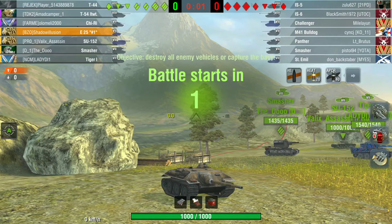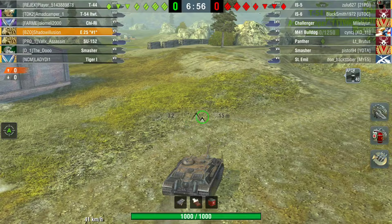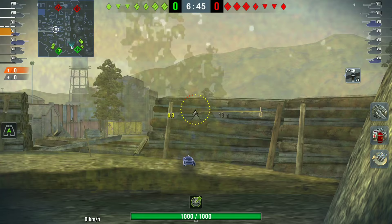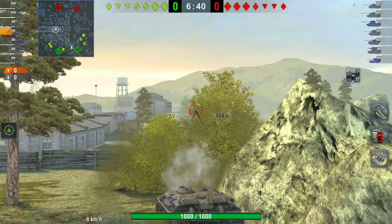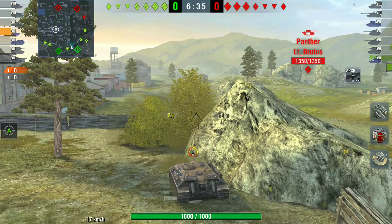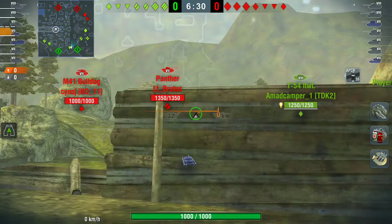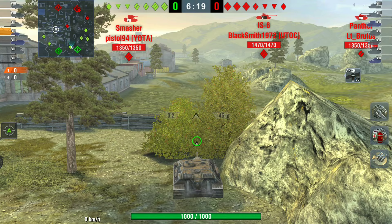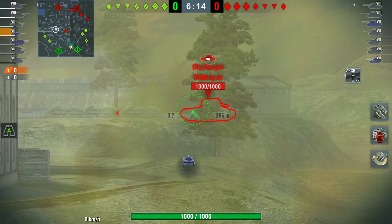The first battle we're watching is Shadow Illusion, in a tier 8 battle. He's going to do a great job — it's not an ace battle, but it shows how strong this tank can be in the correct position. He's blind-firing the TD spot from behind a bush, and with a 3.2 second reload there's no real penalty for doing so.